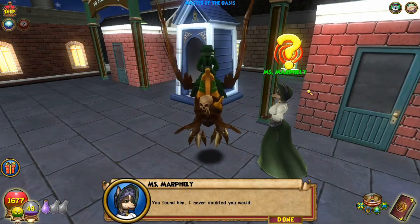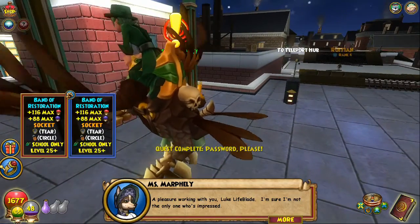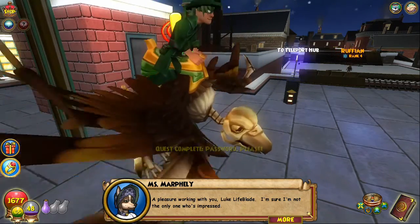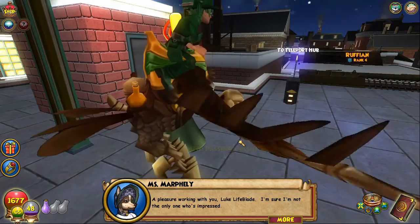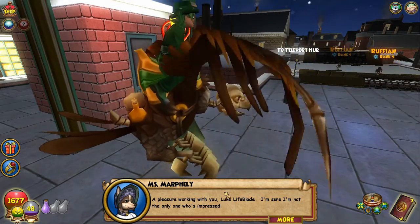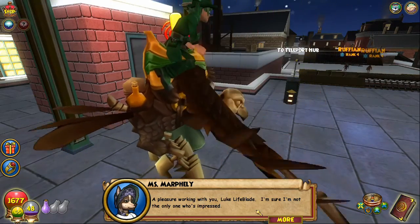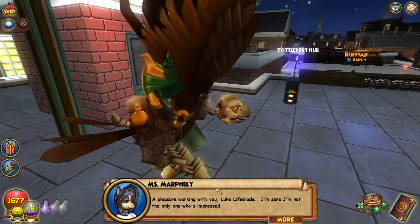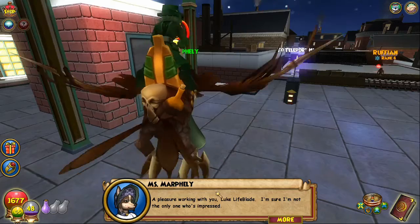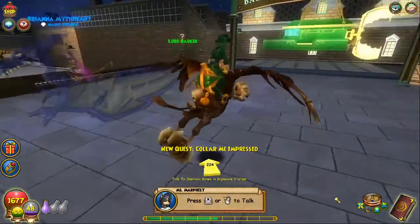'You found him — I never doubted you would. A pleasure working with you, young wizard.' You know what's crazy — I really wish in 2020 they would make it so they actually say your name in the game. It's written down in the dialogue, so why can't they just say it? I mean, their names are already in the game.